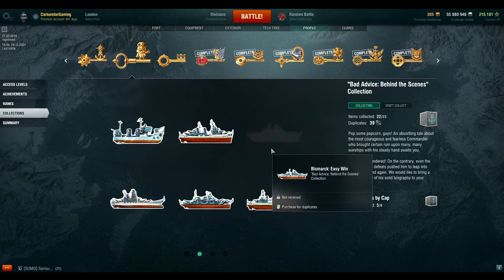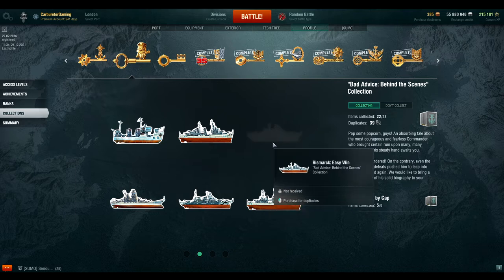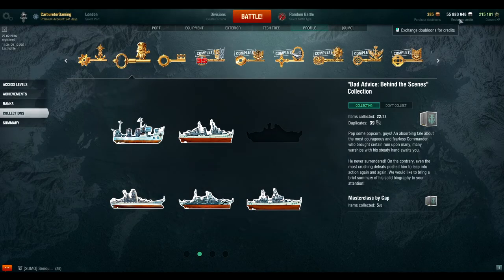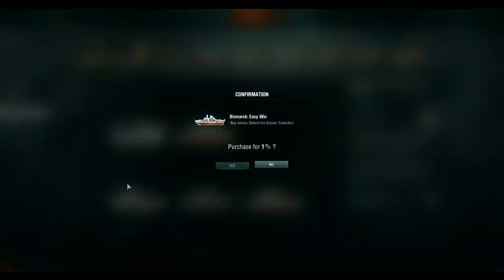Let's prove my concept. I've been very lucky in being unlucky — I haven't gotten this Bismarck easy win yet. But let's go ahead and purchase it. Before I do, I want you to look right up here at the corner. I'm going to type it into my calculator — I'm at 55 million, eight hundred eighty thousand, nine hundred forty-six credits. Let's go ahead and purchase this one.